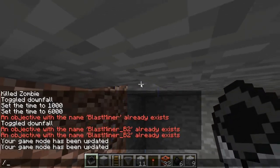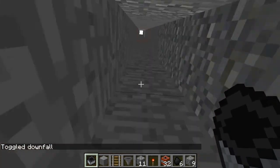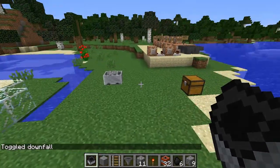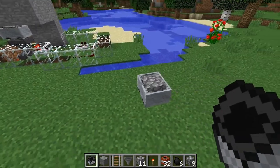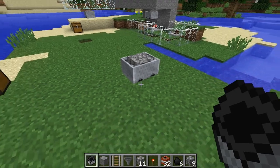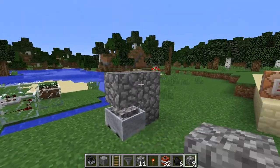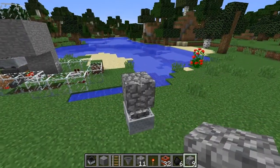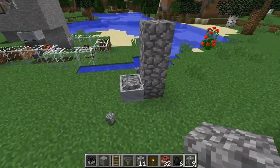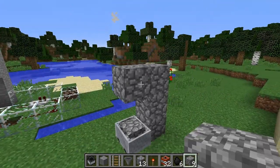Now let's check out another mode of the blast miner: passive mode. All you do is put a redstone torch in the last slot. You may think nothing happens, but if you have a block two blocks above - not at this level but two blocks above - you'll see it gets broken by the blast miner. If you place it right, it will all funnel down into the blast miner. It will break anything at that height.